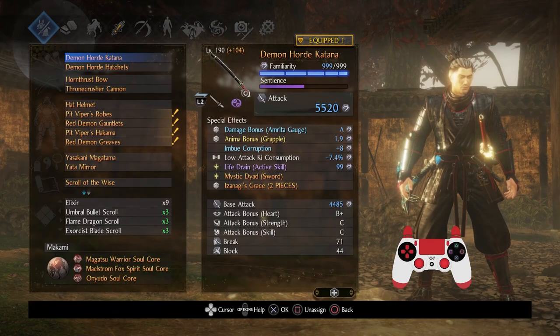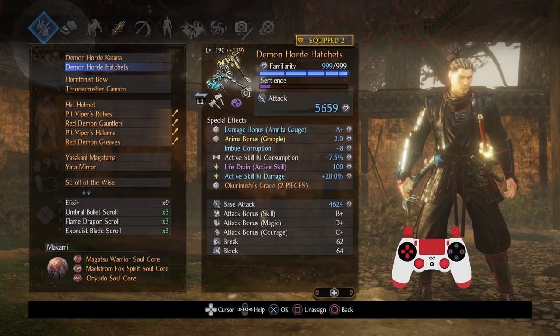Demon Horde Katana with Corruption, Life Drain Active Skill, and Anima Bonus on Grapple is great. These are not necessary — the reason I have the Anima Bonus on Grapple is simply because it helps with custom lessons. You can always just use an Arch-Yokai Talisman and not worry about it. Demon Horde Hatchets — really good ones — Corruption, Life Drain Active Skill, and a great stat of Skill Key Damage. This is basically how I like to play, more in the Utility Realm than the Power Realm.